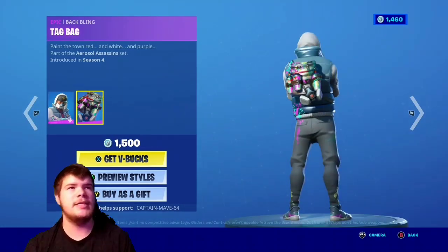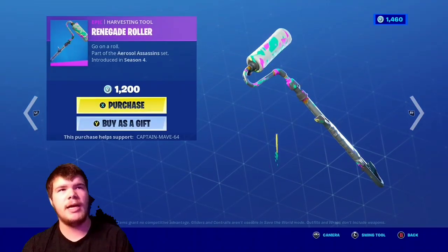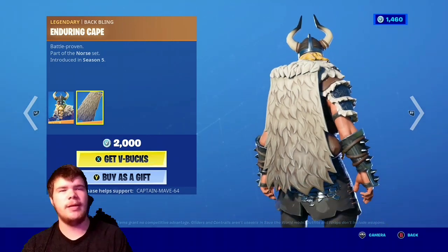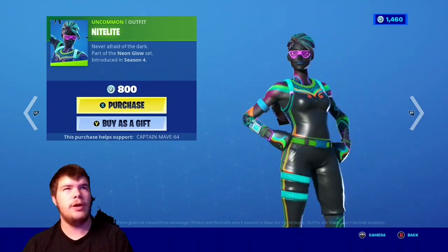The Tack Bag — very nice. The Renegade Roller — pretty nice pickaxe as well, to be perfectly honest. The Magnet skin with the back bling Enduring Cake — very nice back bling. With the Nightlight skin — very nice skin as well.